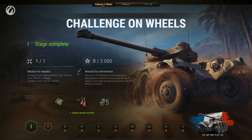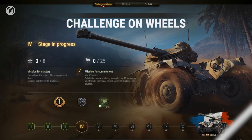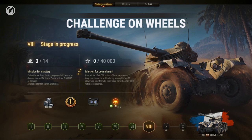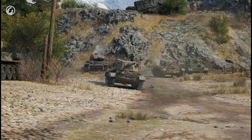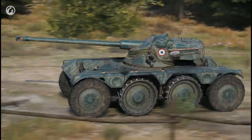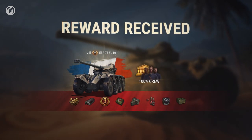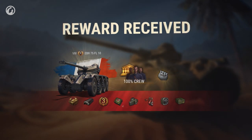The Challenge on Wheels consists of ten stages completed in sequence. You'll get rewards for completing each stage: days of premium account and credits, equipment and personal reserves, directives and consumables. The missions are not easy, but this unique wheeled vehicle is worth it. After completing all the stages, you'll get the Panar EBR 75 FL10 with the crew trained to 100% and the Brothers in Arms zero perk.